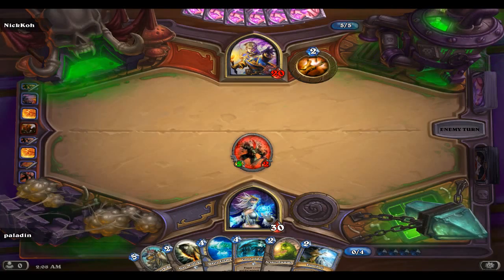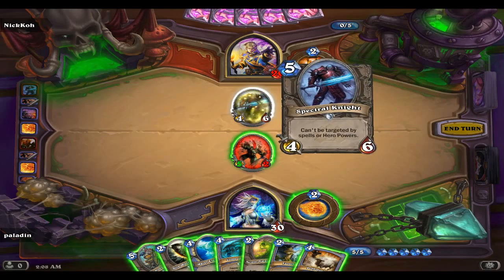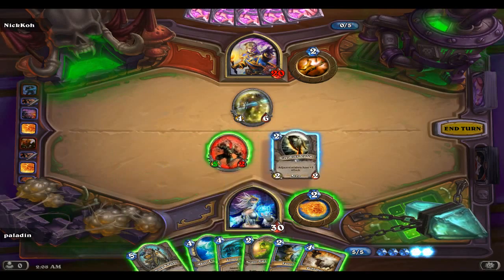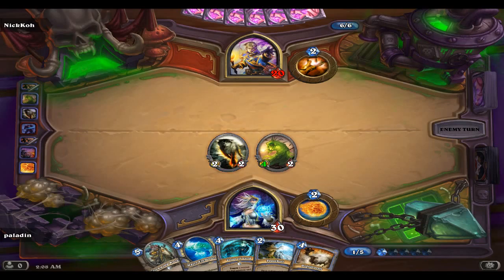We are getting into some high mana costs here. Spectral Knight - four-six, can't be the target of spells or hero powers. Five mana. Berserker did a good job while he was here - let's use him to finish off the Knight, that way it's one to one. Museum Curator: battlecry - discover a deathrattle card. Three mana for a one-two, but he replaces himself in your hand.